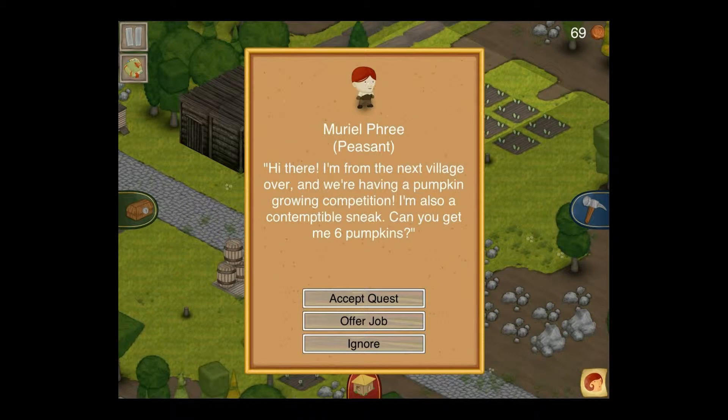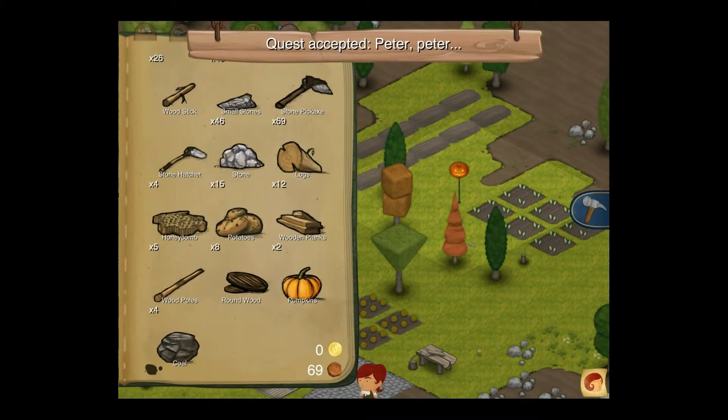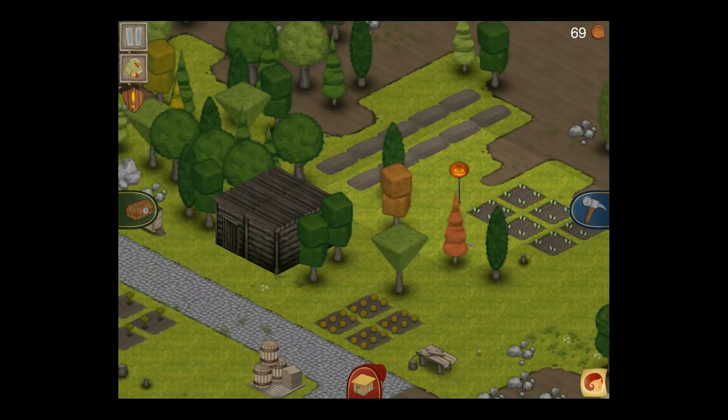And that would be the voice of Danny Johnston as that little mumbling peasant Muriel Free. Can I get you six pumpkins? Sure, I accept. How many do I actually have left? Two. Okay, so my first harvest I'll be able to do that quest.